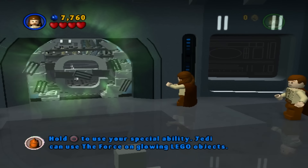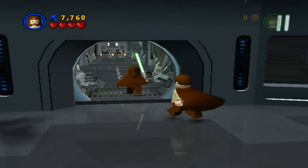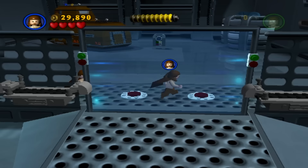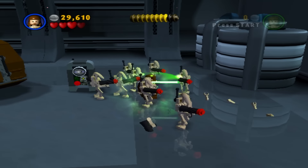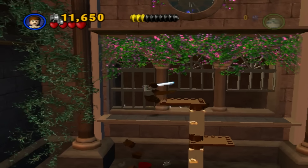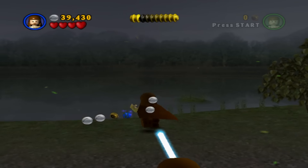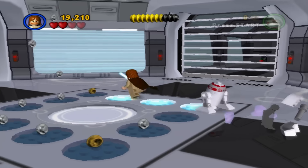This being the first LEGO game, the levels and mechanics are all quite simple — that's not a bad thing at all though. You're given a set number of characters and must solve puzzles and fight enemies until you get to the end of the level. In the levels you'll be smashing stuff, doing the force on different objects, accessing panels, and collecting studs. The levels are all designed really well and look like they are ripped straight from the films they are based on.